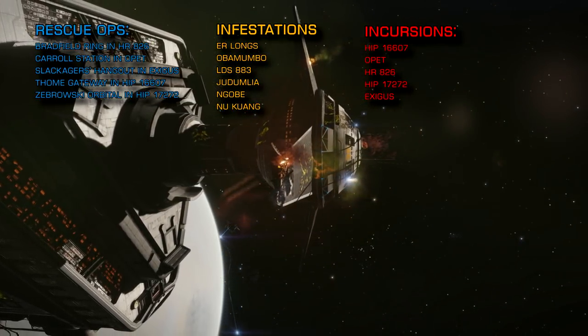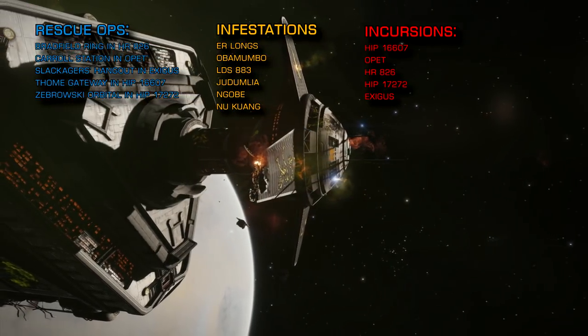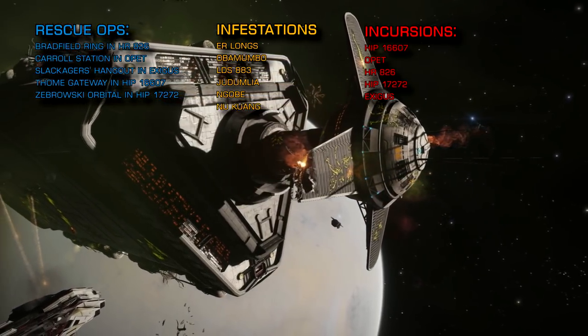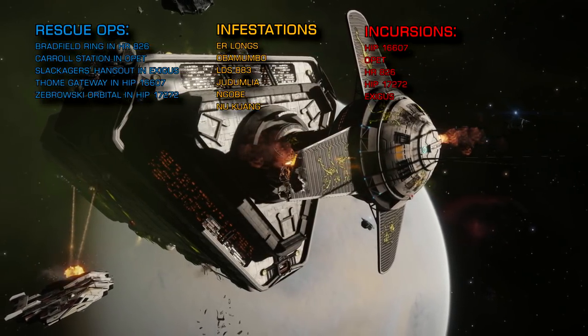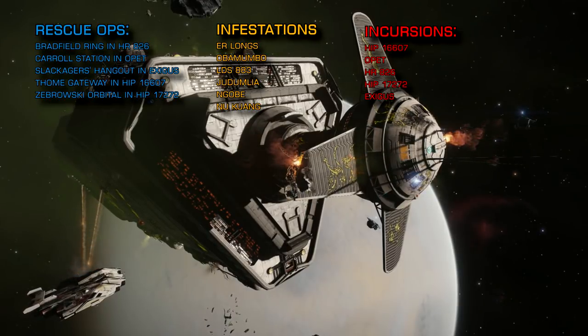With the assistance of the AXI Discord, all the systems I've listed this week are now presented in priority order. If you're looking to wing up with other commanders, I've included links below to the AXI, the Hive, the Hand, and the Squadrons of Humanity. Between them, these organisations have all platforms covered and will help you find advice as well as comradeship.